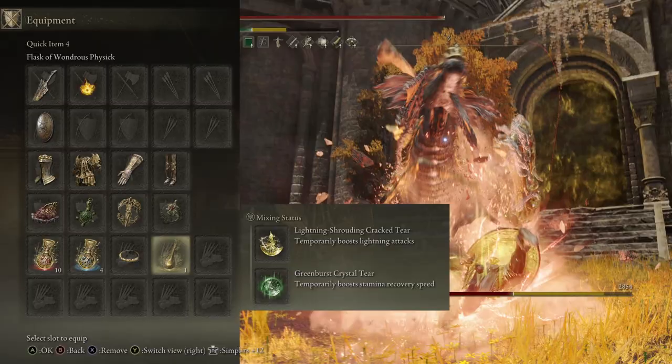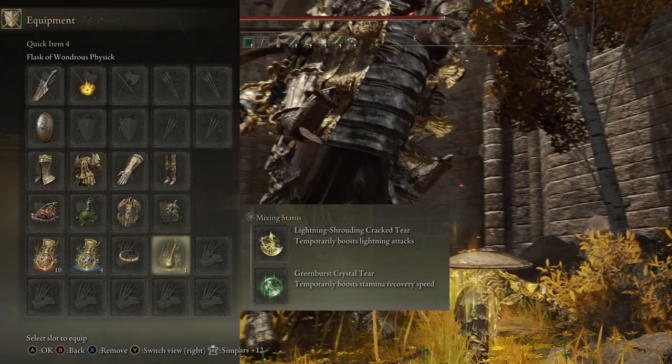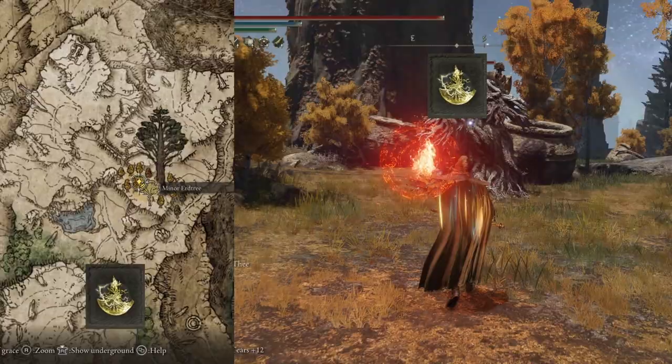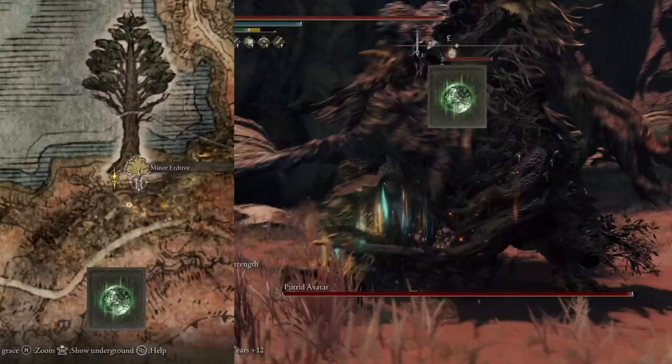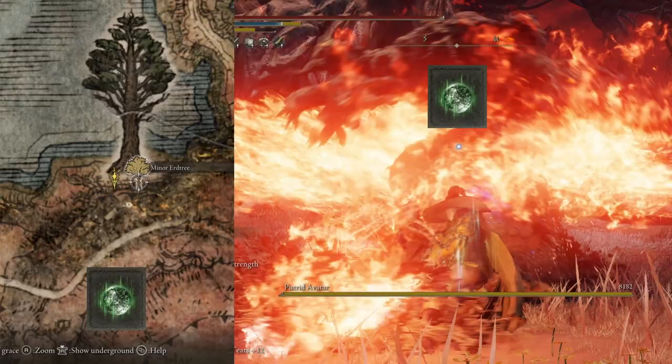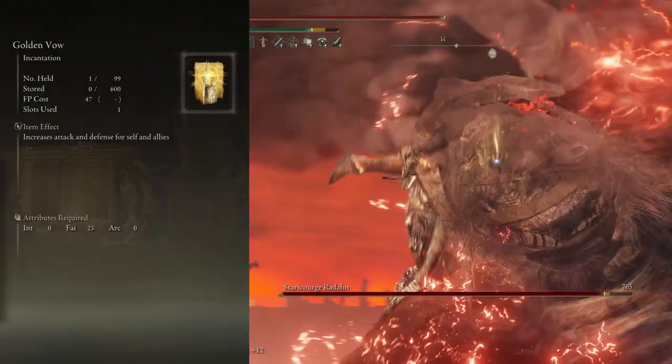In the Flask of Wondrous Physick we have the Lightning Shrouded Crack Tear, boosting our lightning attacks and stacking with the Lightning Scorpion Charm. In the second slot you can change things up depending on the loadout - the Green Burst Crystal Tear for faster stamina recovery, and the Stone Barbed Crack Tear for breaking enemies' poise faster. The Lightning Shrouded Crack Tear is dropped by the Erdtree Avatar in the northeast of Liurnia of the Lakes. The Green Burst Crystal Tear is dropped by the Erdtree Avatar in Caelid, east of the Smouldering Church. And the Stone Barbed Crack Tear is dropped by the Putrid Avatar in Caelid.